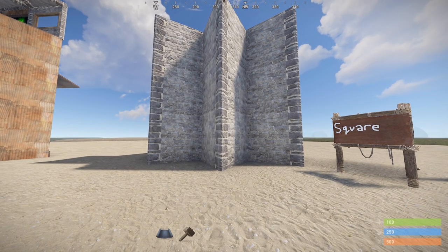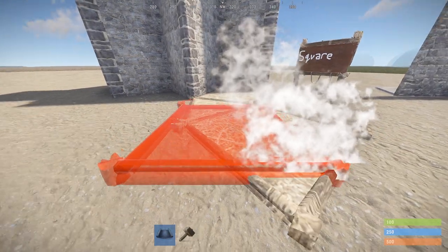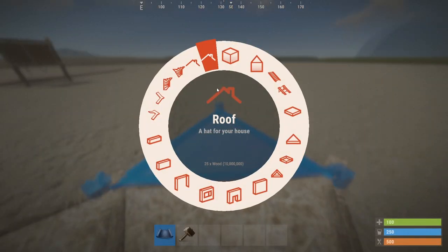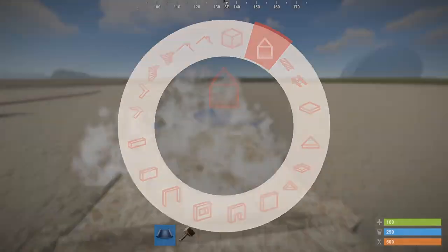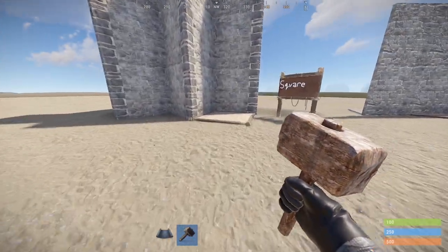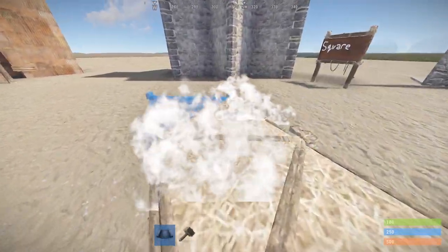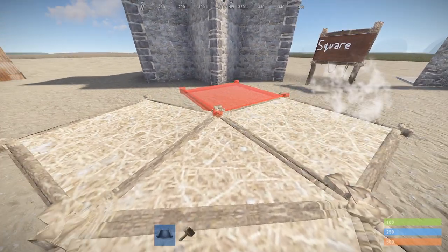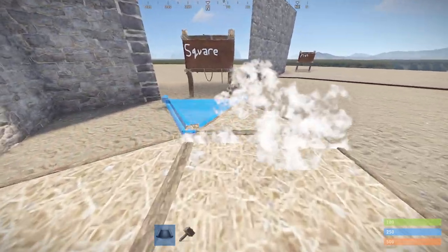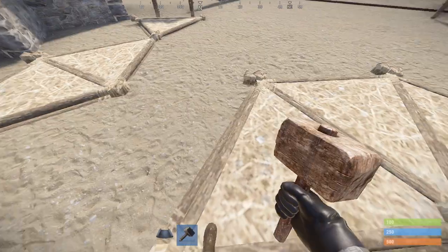Now square gaps. Place four foundations like so with the last being centered with the base. Place two square foundations out and end with a triangle. You can now break the previous foundations behind you. Build a half moon back with a triangle at the end with two square foundations connected to it. Place two triangles between the squares. Add two triangles to each end, break all foundations as followed, and upgrade the remaining four triangles to prevent soft siding.